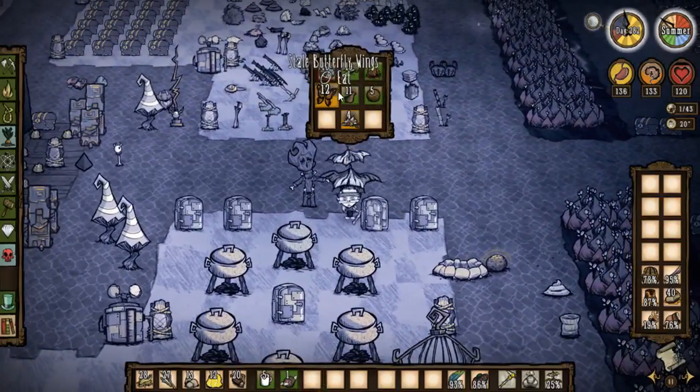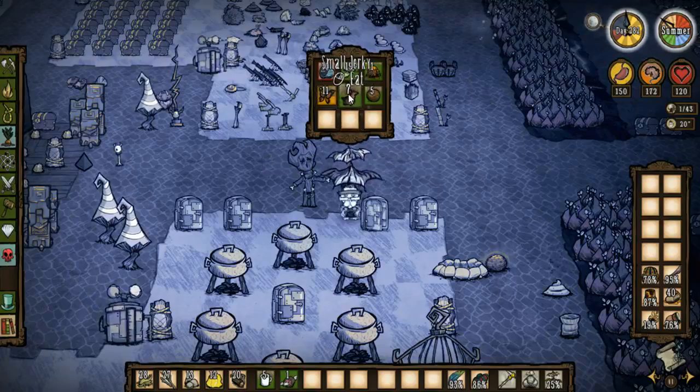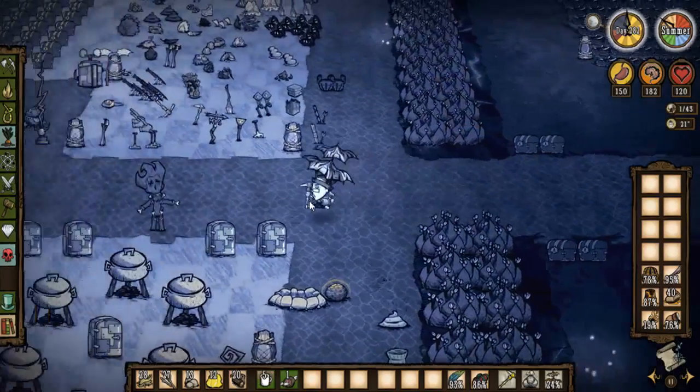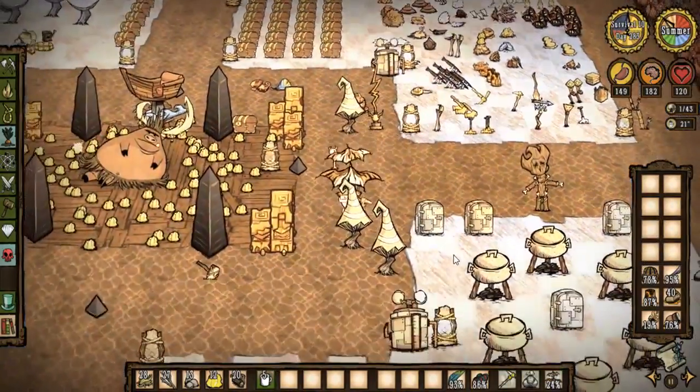We do have all kinds of junk — we should probably just start eating random things. We'll eat a bunch of these flowers — sanity's not the greatest. We'll eat a bunch of small jerkies. These blue mushrooms are going to go bad — we're just going to put them in the chest because we don't need them anyway. They'll turn to rot. More food over here and I think that is that.